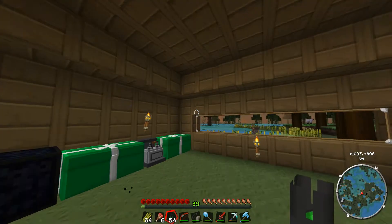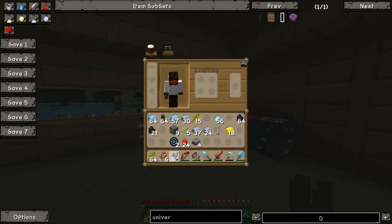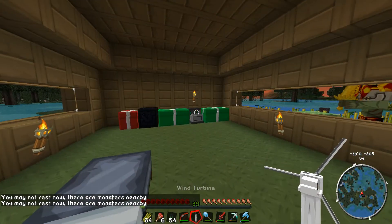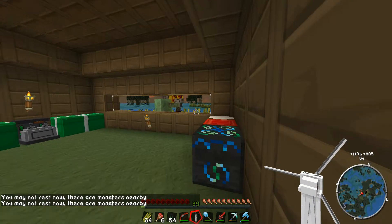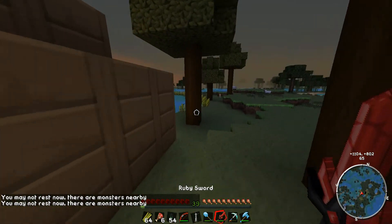Alright, so we want to set up these wind turbines quite high up, don't we? Actually, I'm not sure how it works — I think these ones are nothing special. Look at that — there's a lot of stuff outside. Is that a zombie pigman? It's just a regular zombie, okay? Interesting.